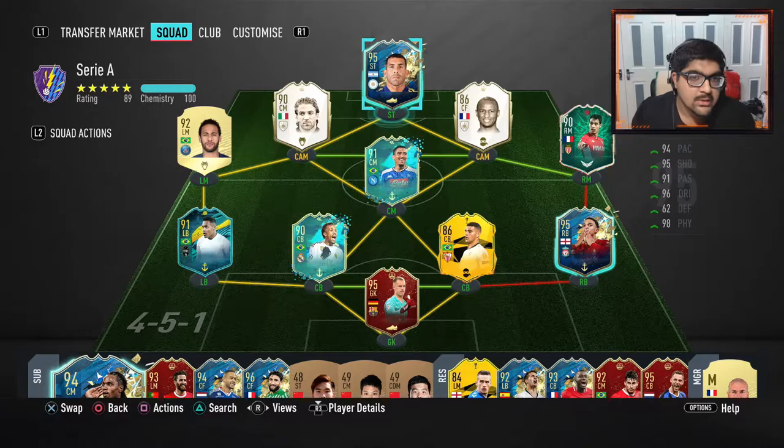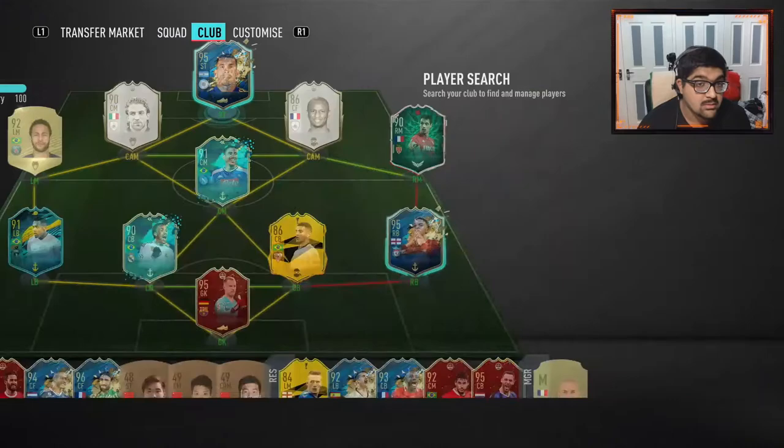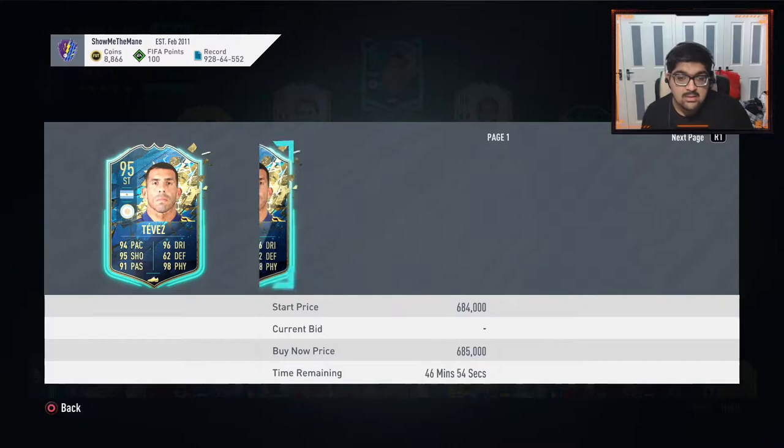That concludes the Carlos Tevez review. I think he's very good - his in-game body type and stats make him basically a budget Lautaro Martinez at just under 700k, probably around 650-670k now due to guaranteed packs. His finishing is lethal - he finished everything on either foot as long as he was in a decent position. The pace was good, the passing was surprisingly good, and he played well in both one and two striker formations. The movement was great - that's key, very few players have that solid off-the-ball movement.